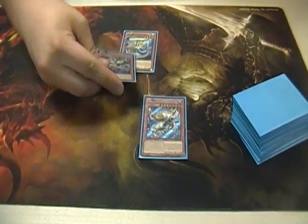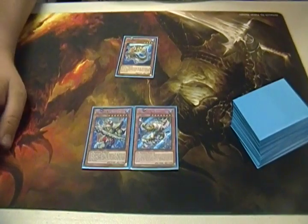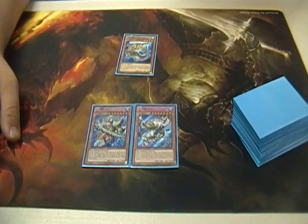I had gold Bottomlesses — I gave him two gold Bottomlesses — and you can see that. It's just, I'm going to put these two guys on the field and use them to attack you for the game.